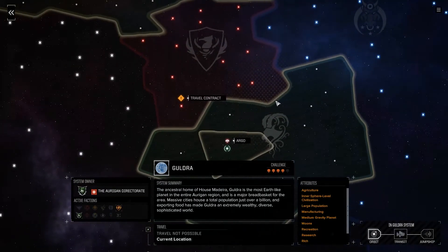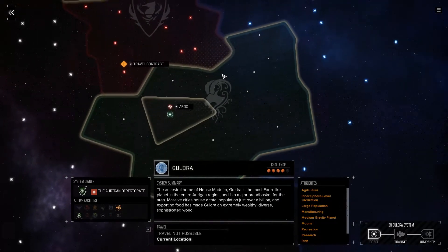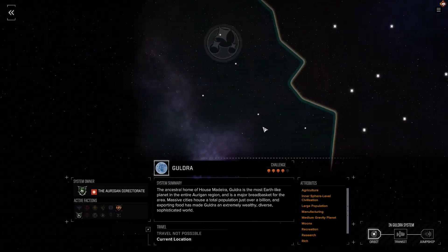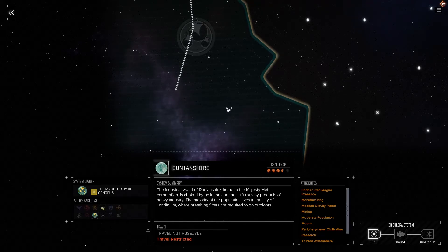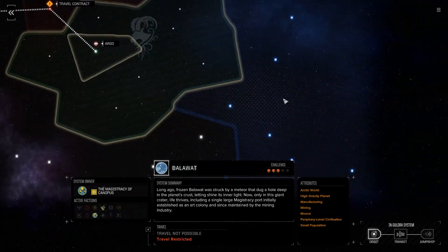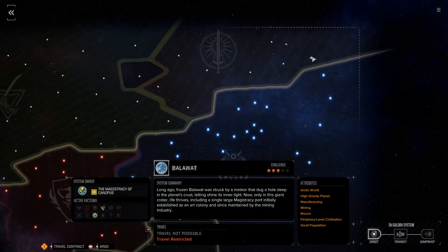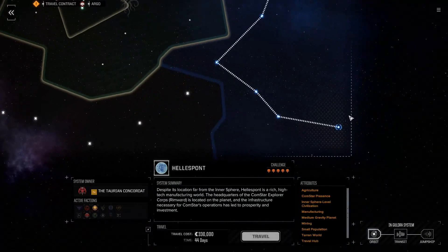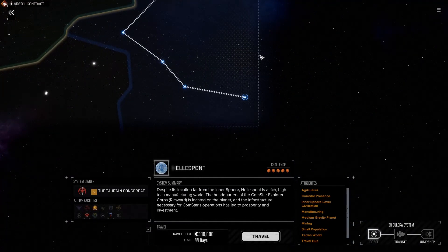Since we're about to be best pals with the Taureans — or at least perhaps not at war — I thought why don't we have a little fun. We've explored this corner of the galaxy; we can't really do this other corner because we don't have access to those lands. But we can fly through Taurean space, and we also can't go through Federated Sun space. What about Hellespont? Its location far from the atmosphere — Hellespont is a rich, high-tech manufacturing world. The headquarters of ComStar Explorer Corps Rimward is located on the planet, and the infrastructure necessary for ComStar's operations has led to prosperity and investment.